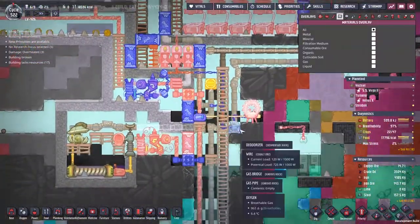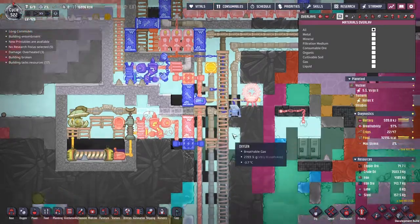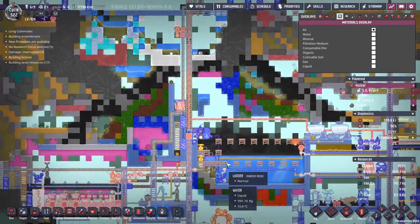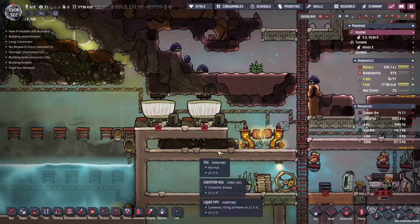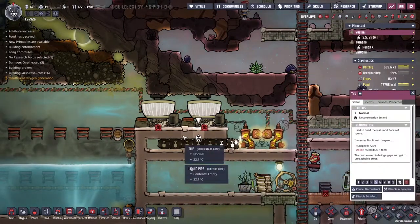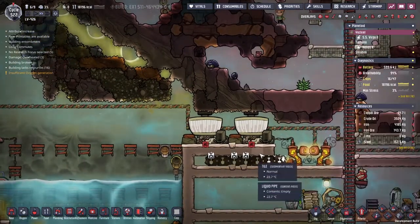One thing I might do at some point — not now because I've got far too much going on — is watch some of the carbon dioxide drift down from up here all the way to the bottom of the map. There seems to be a bit of a carbon dioxide trap here. Maybe replace this with an airflow tile — actually, there's a whole bunch of dirt there. We should just rip up the entire floor to get at these few bits of dirt.